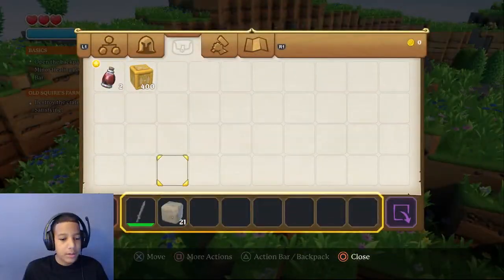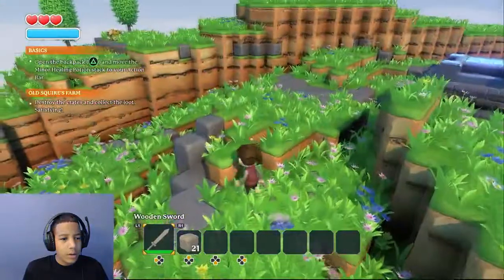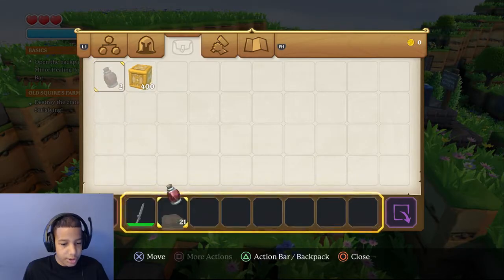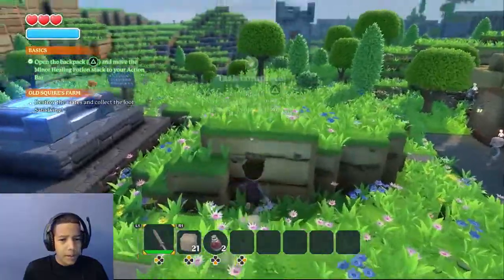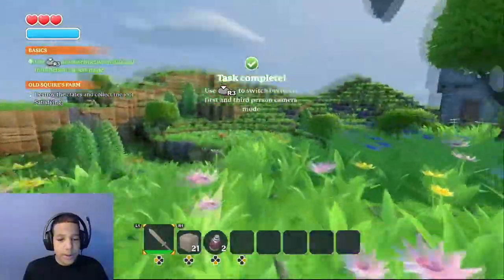Oh, I got a backpack! Minor health, gold carpet. Move it to your action bar. I'm trying to get some trees to break — what does this have to do with anything? Open the backpack — okay yeah, I did it. R3 to switch between — oh now it's like Minecraft, that's cool.